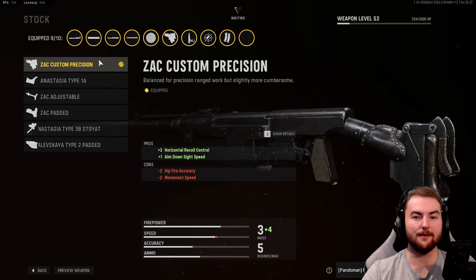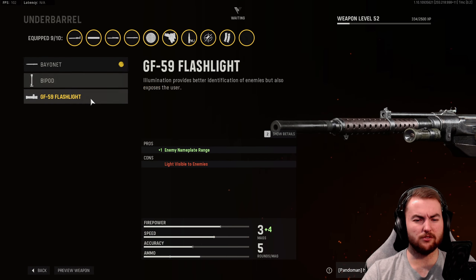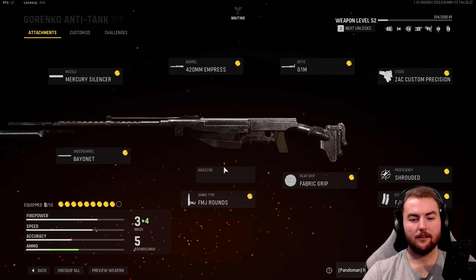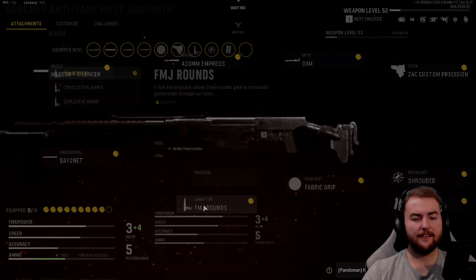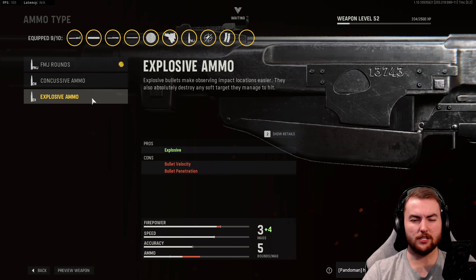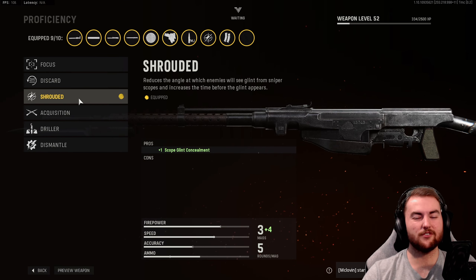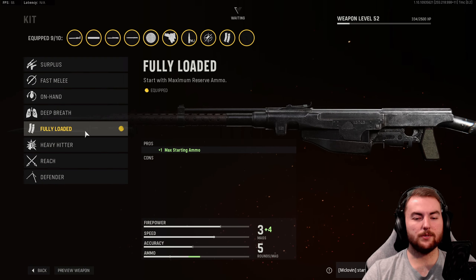In the stock, we have the ZAK Custom Precision for horizontal recoil control and the largest aim down sight speed boost in this category. Underbarrel is the Bayonet — none of the underbarrel options do much for us, but it's fun to stab people up close. In the magazine, don't take anything — you can take a 3-round fast mag for faster reload, or avoid the 7 or 10-round mag which reduces aim down sight speed. Ammo type is standard FMJ rounds. Rear grip is Fabric Grip for aim down sight and sprint to fire speed. Proficiency is Shrouded, which reduces scope glint. Kit is Fully Loaded.